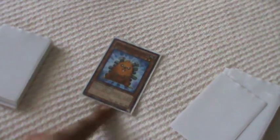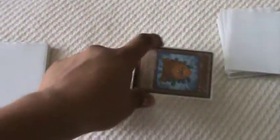One Quillbolt Hedgehog. This card is amazing — just instantly bring it back from your grave to the field if you have tuners. That way you can just Synchro and Synchro. It will be banished afterward, but it doesn't matter. It's still very good for material. If you need Synchro materials, Quillbolt is the thing.